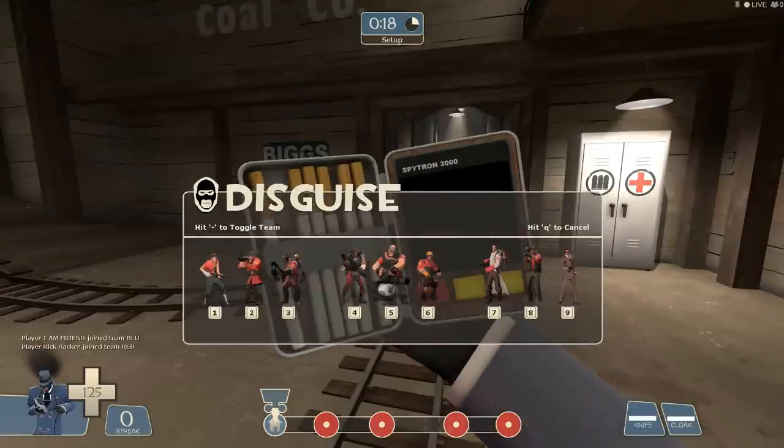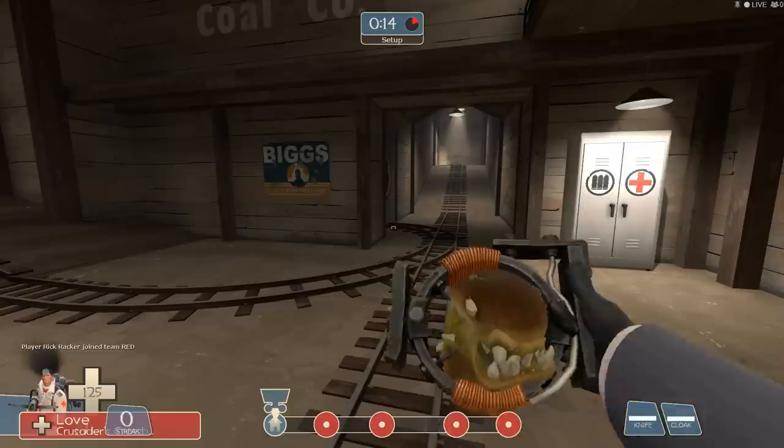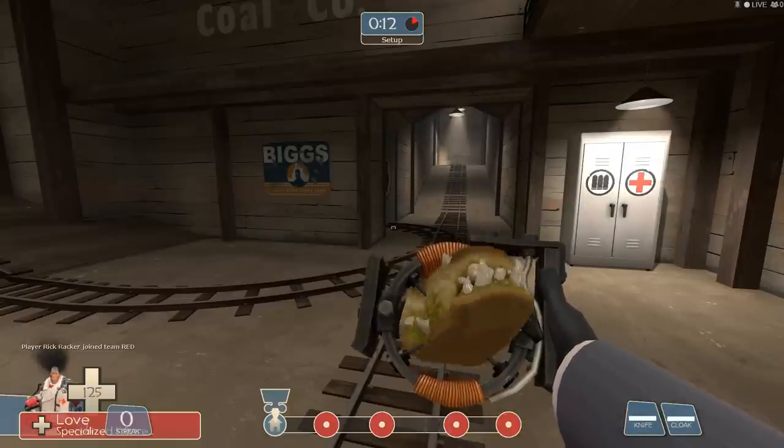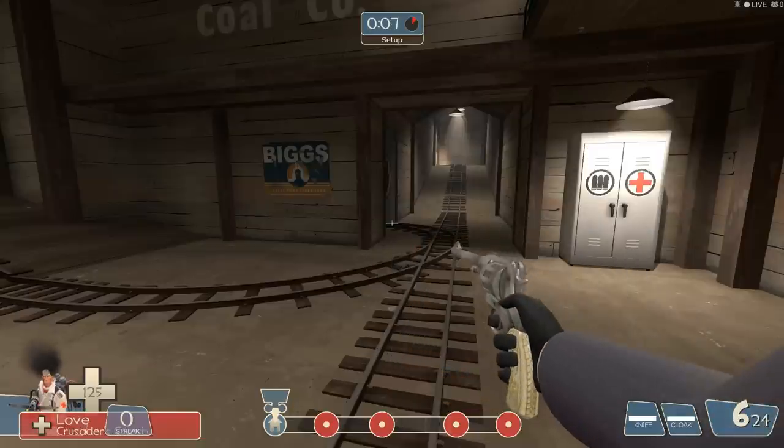Lastly, before a round even begins, consider going to an engineer or medic disguise and try to find out what the medic is holding. You can see down in the bottom left we've already worked out what he has and we can let the team know.